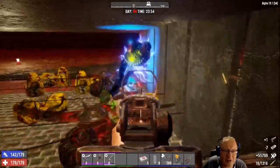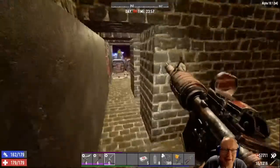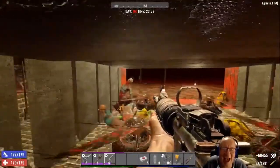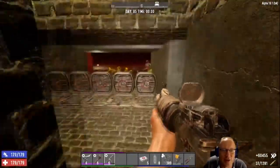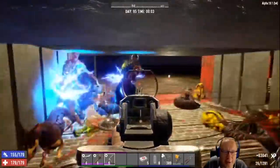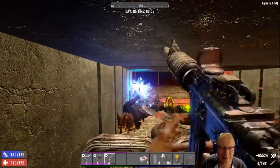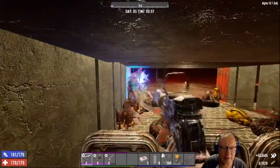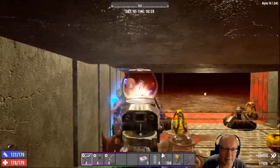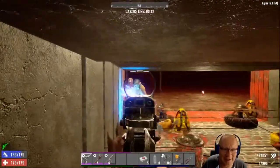We've got our first demolisher — I always say it wrong. Here we go! Bring on some more demolishers. Two dogs incoming — which side are they coming from? Got another demolisher and a cop. Let's take his legs out — stay away from the button. Oh lovely, I didn't even notice those dogs were there. Quality.